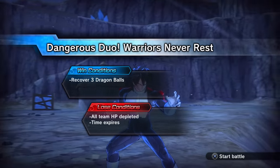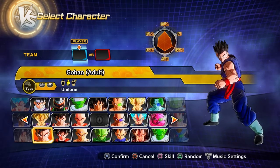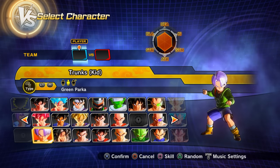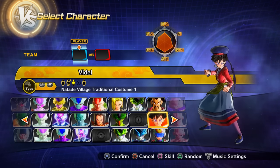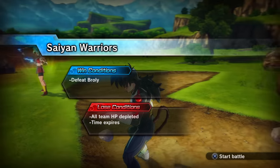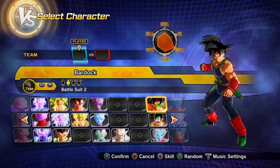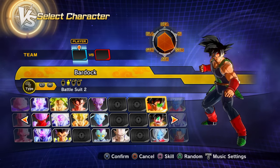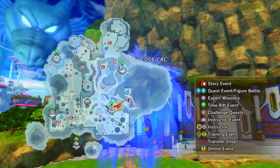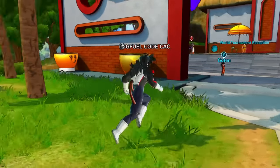Parallel Quest 83 — clear PQ 82 first — gives Preset 2 of Adult Gohan, Preset 2 of Kid Trunks, Preset 2 of Gotenks, and Preset 4 of Videl. Parallel Quest 84 — clear PQ 83 first — gives Preset 2 of Bardock. PQ 85 gives nothing new but clearing it is needed to access PQ 86.